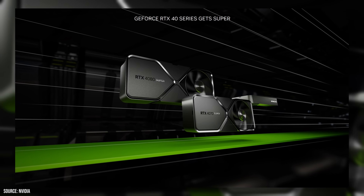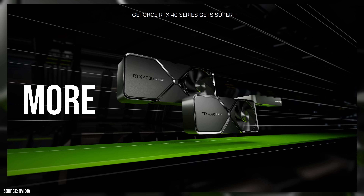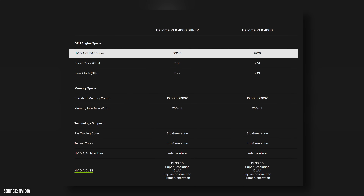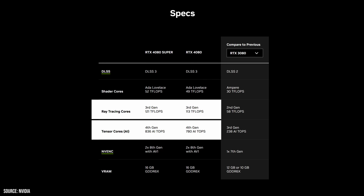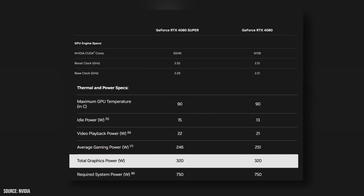The RTX 4000 Super series marks a significant leap forward, offering substantial improvements in CUDA cores, memory, and core speeds over its predecessors. Unfortunately, the RTX 4080 Super only shows modest improvements in CUDA cores, a slight bump in core speeds, and more RT as well as Tensor cores. Due to this, the 4080 Super is keeping the same 320W power envelope as the non-Super card.